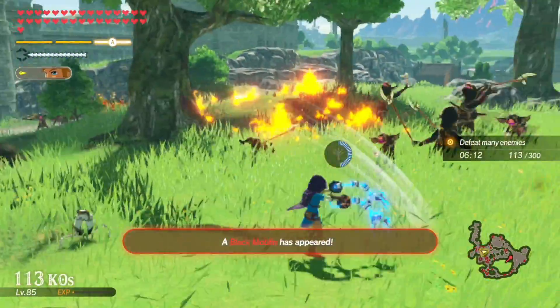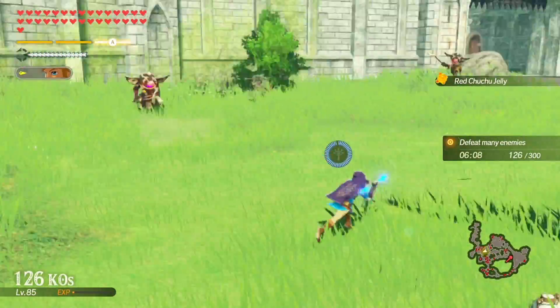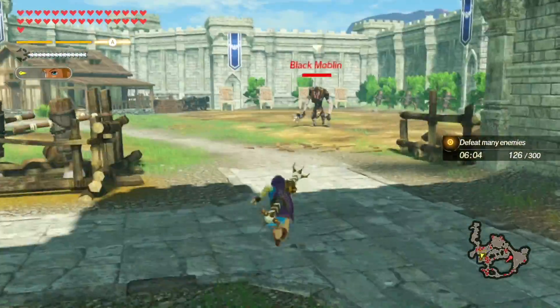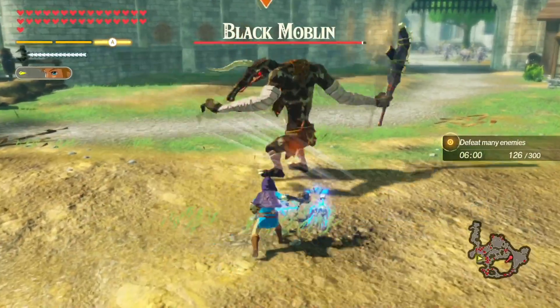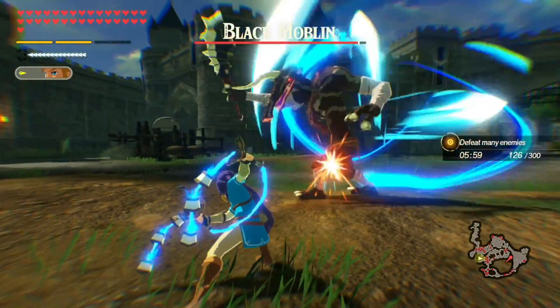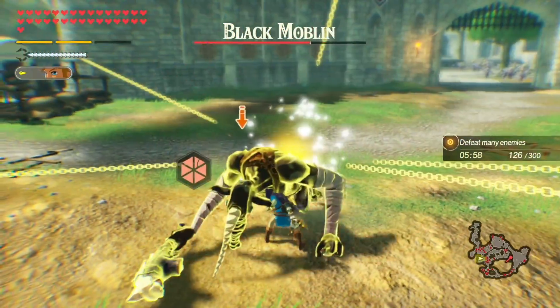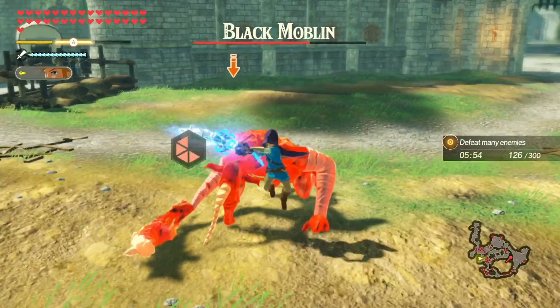Now defeat 300 — okay. A black Moblin has appeared — why would I take my time to fight one singular black Moblin? Goodbye. Nice, stasis this boy — it's only a singular stasis but it's something.